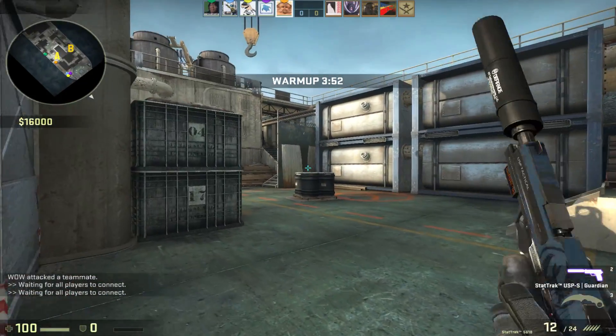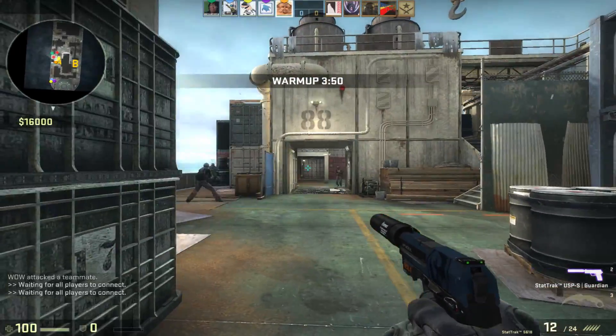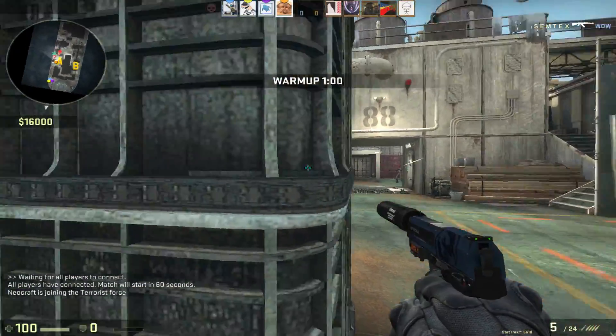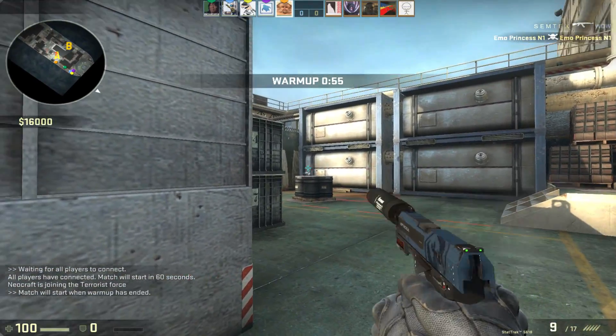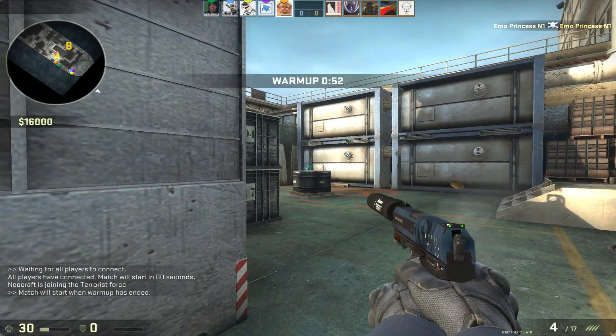How's it going guys? My name is Lumberl and welcome back to a brand new episode of CSGO Road to Global Challenge. As you can see, we are playing on the map Shipt. This is the brand new map that was released in the new operation called Operation Hydra.